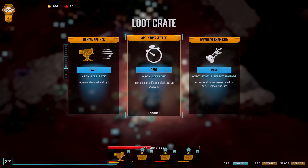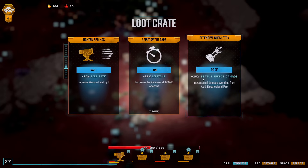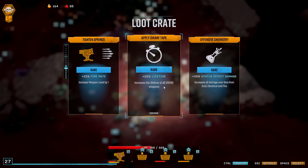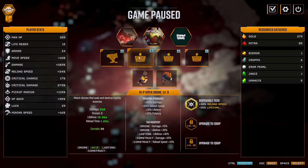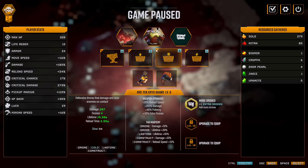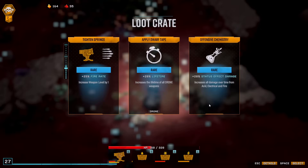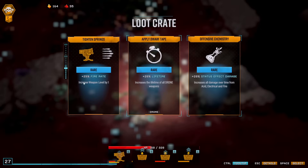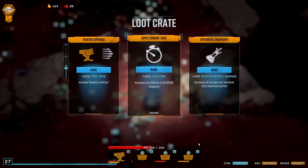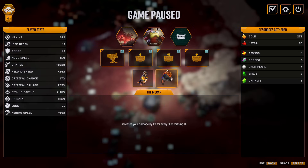Hit this one. So not the best. What is this? I don't want more lifetime — status effect is also not really what I'm going for. I just want the applications of like acid and cold and all that, so I need potency, but not really status effect damage. We do have enough lifetime now on the drones.